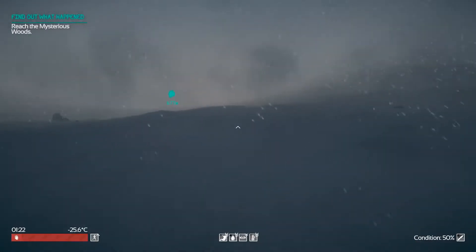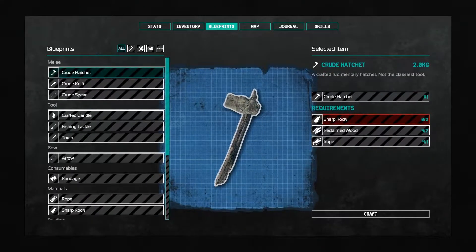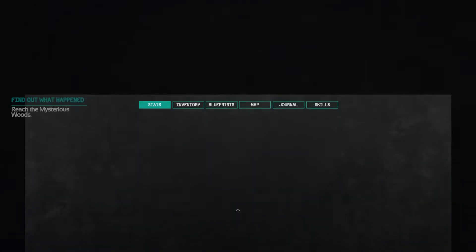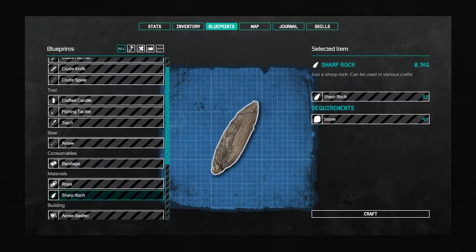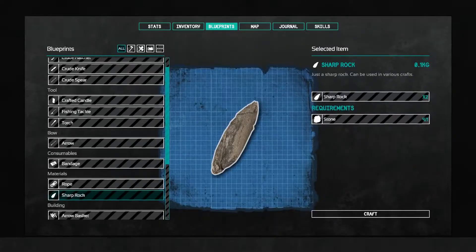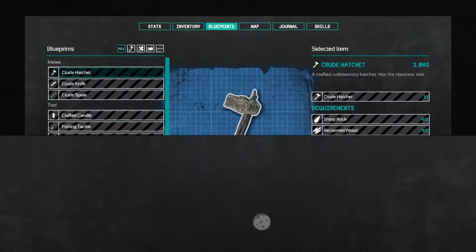We might be able to craft an axe — I'm not sure if we have everything we need for that. Let's take a look at blueprints. Rude hatchet — yeah, we're missing two sharp rocks. We just need those regular rocks. We'll go ahead and craft, craft another one, and now I can craft this. And there we go, now we have a hatchet.